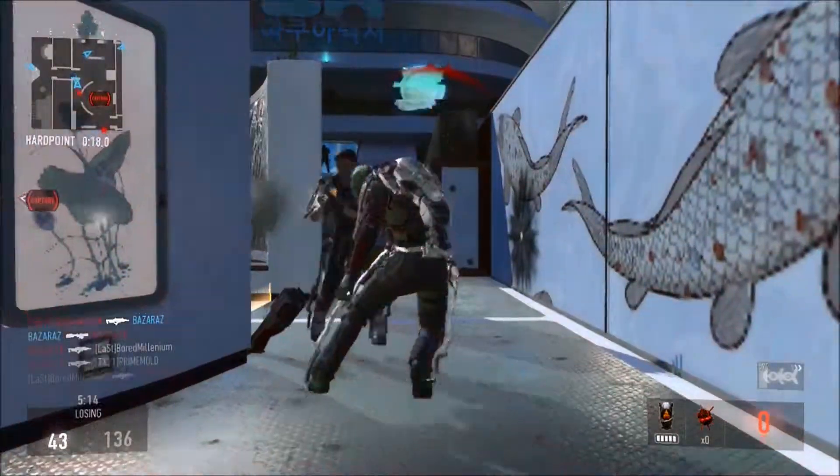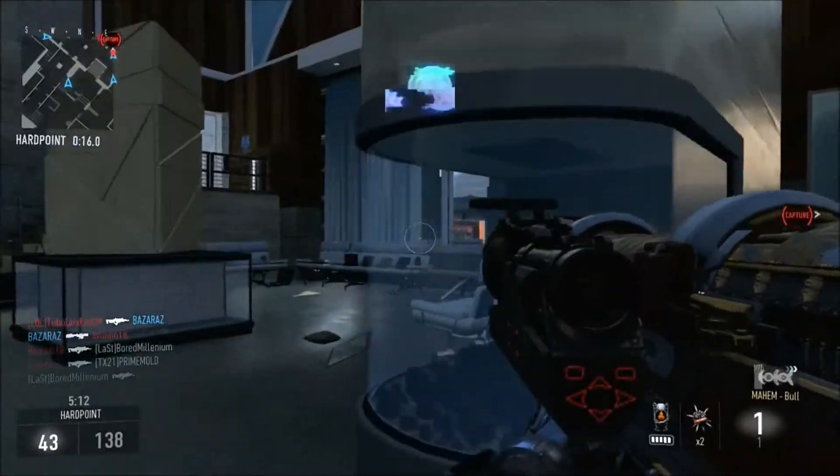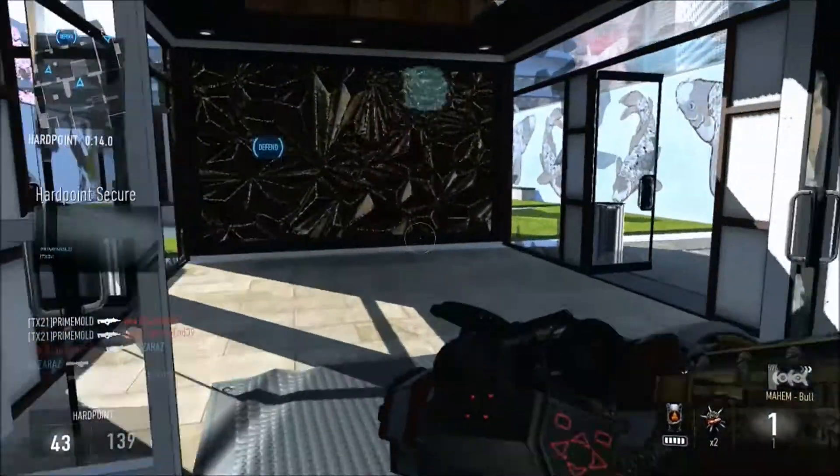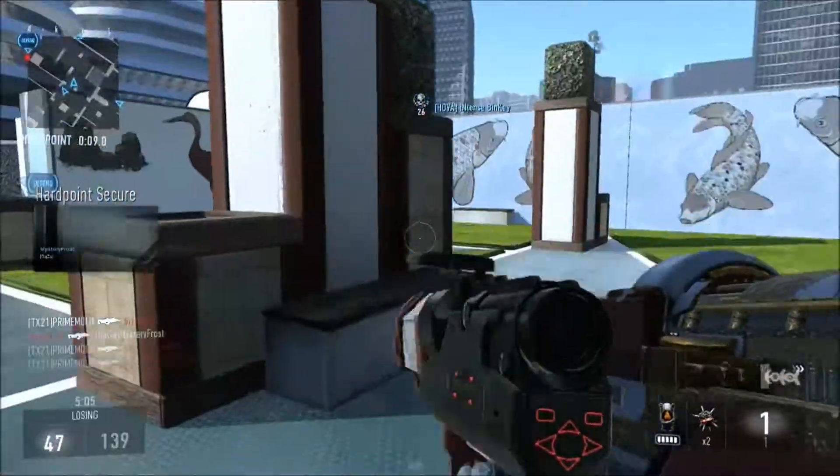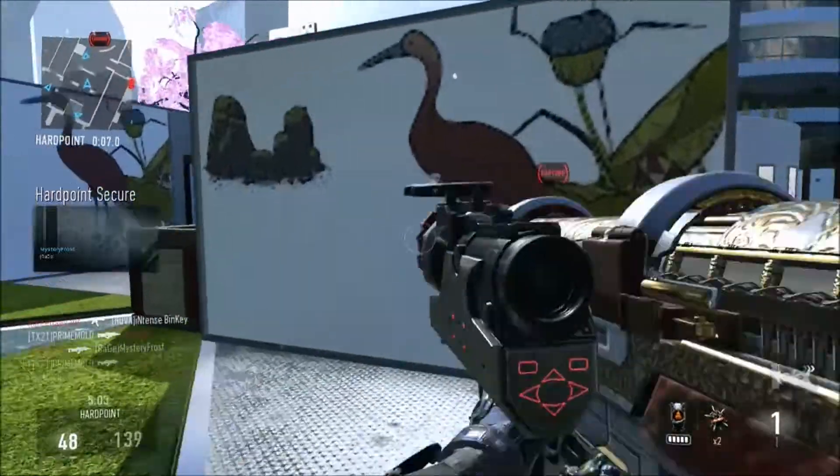It's a rocket launcher, and of course it has no stats because it's a rocket launcher, so the only thing you get from having an elite version is like a camouflage with a special design on it, which is like white and red with some gold accents to it.